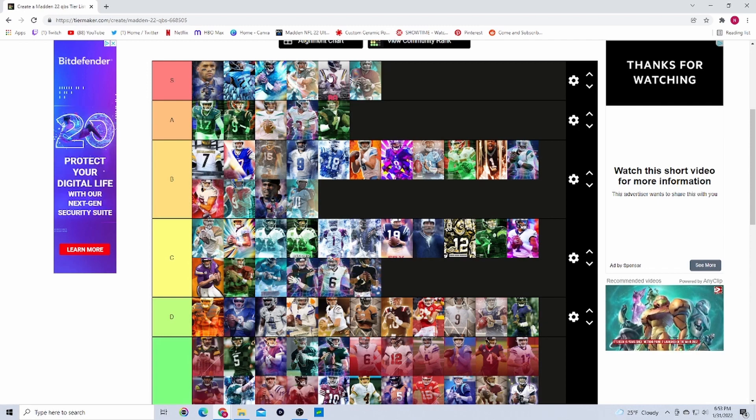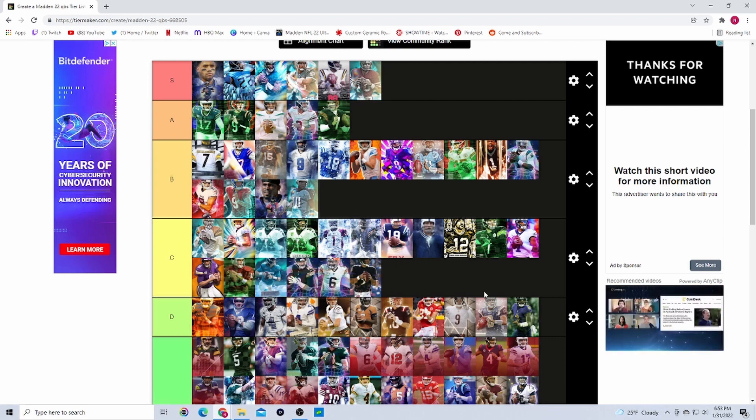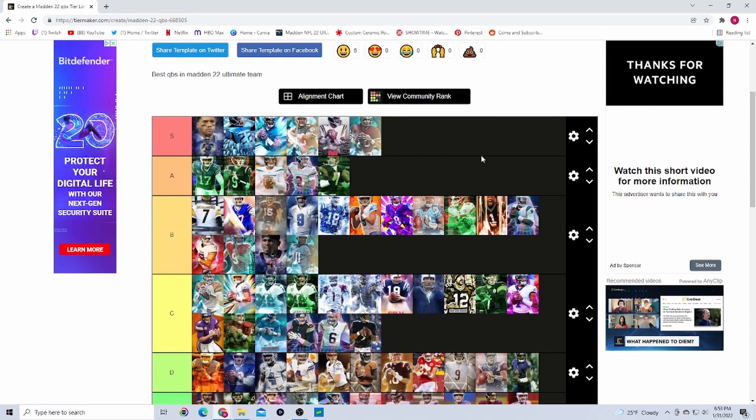If we're doing it for right now, Cunningham would be moved down, Marino would be moved down, Wilson and Jones and Allen would be moved down, and we'd have to redo this whole thing. But this is for when they came out in the game — that's where I'm ranking them. Russell Wilson, Henry, Hurts, Marino, Cunningham, and Joe Montana at the top — that's my tier list.